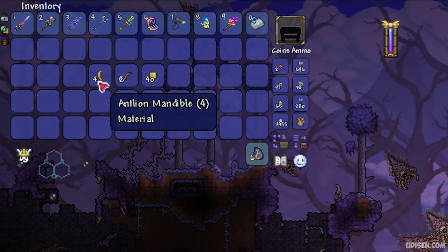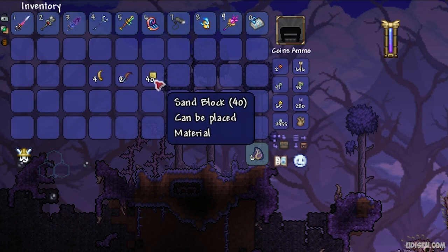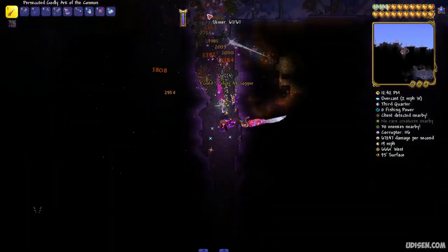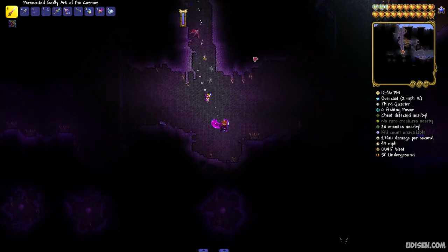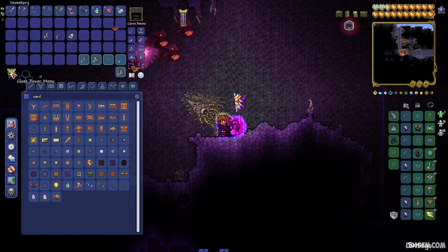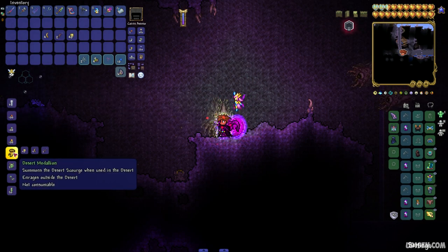You must collect four antlion mandibles from normal antlion and 40 sand blocks. After you receive all these required items, you must explore the corrupted or crimson biome. Go inside and find the demon altar. Stay near it — it is a crafting workbench. Craft this desert medallion.